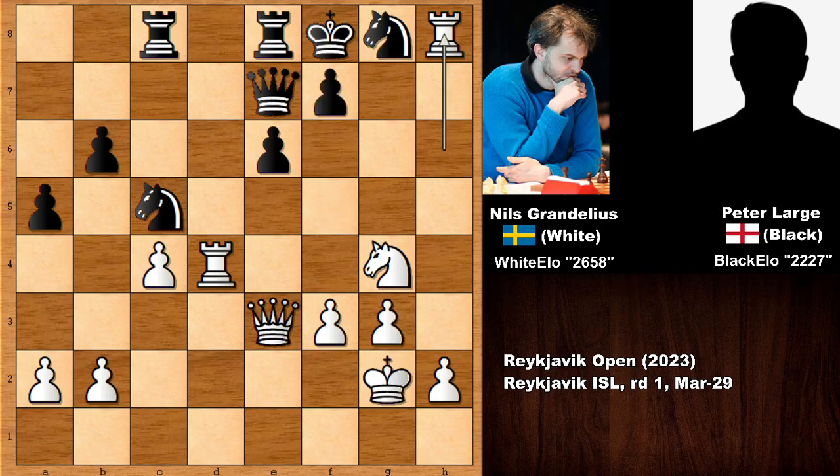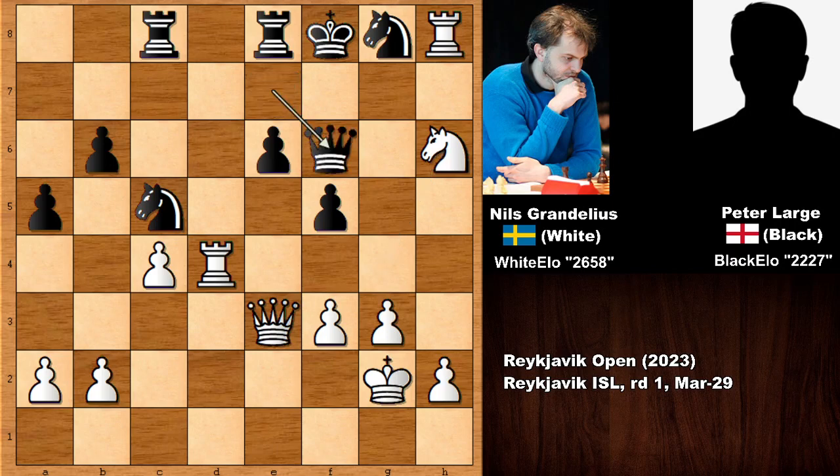If Black pushes the pawn E5, then not Knight to H6, but Queen to H6 is checkmate — lights out, because the knight is pinned. So Black instead makes room for the king, but then Knight to H6, threatening checkmate. Making room for the king again, capturing is the only move, and now — what would you do in this position? Grandelius played the move, and Black resigned.